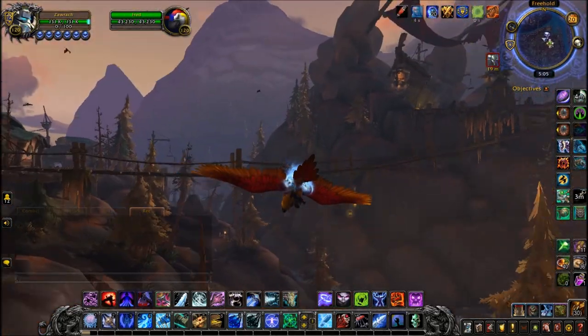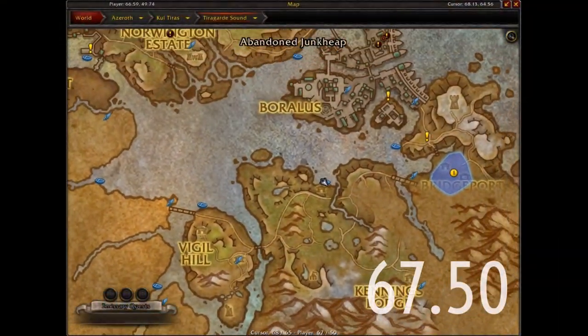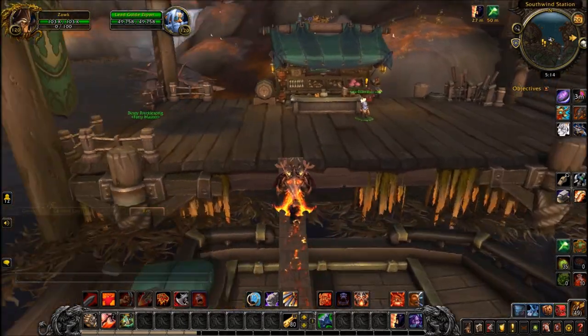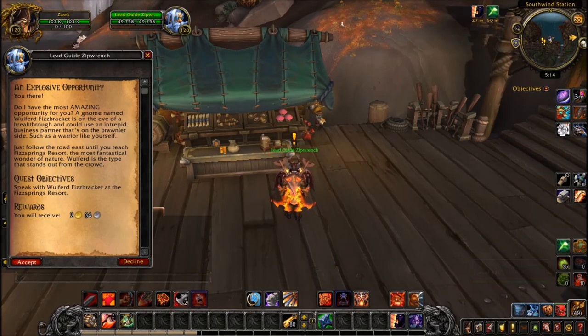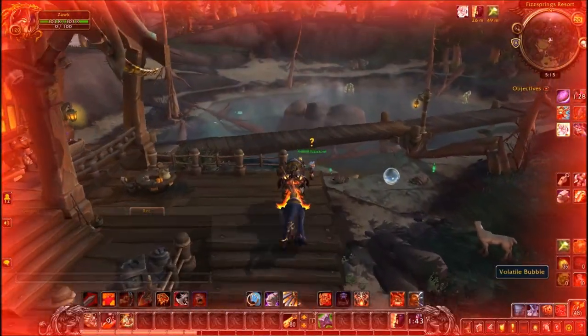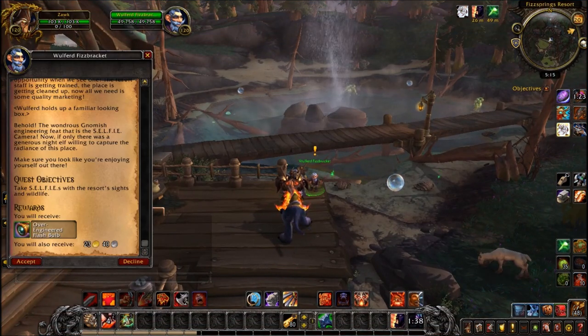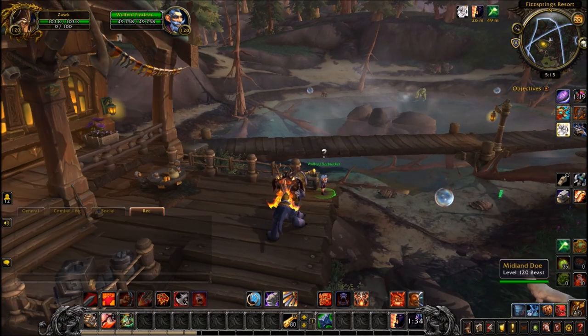All links for these quests will be in the description down below. For the mechanical squirrel, you want to head down here in Tiraguard Sound as well, and talk to this gnome here. You want to take a quest called An Explosive Opportunity. If you follow that quest to where it goes, you will find another gnome — this is the quest chain involving all the selfie stuff. It's not a story quest, just a side quest, so it's very easy to miss or not bother doing.